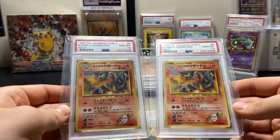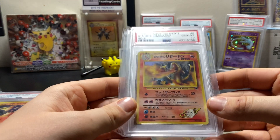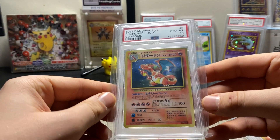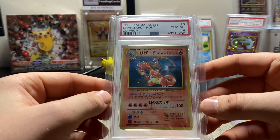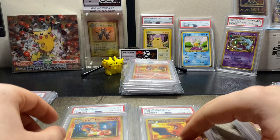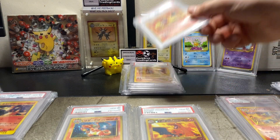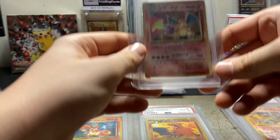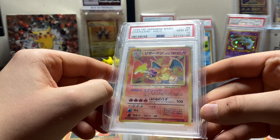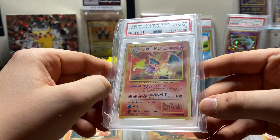We've got two planes in tens as well — some lovely holo going on there. And then one of my favourite Charizards personally is the CD promo — got that in a 10. Absolutely amazing cards. It's such a great feeling to go through a collection this good. I'd love to have a collection this good one day, but unfortunately I don't, and I don't plan to anytime soon. But this is amazing.